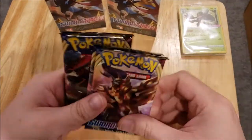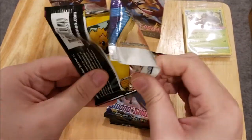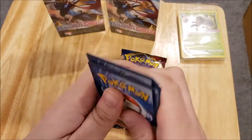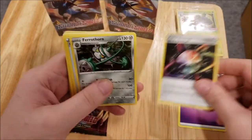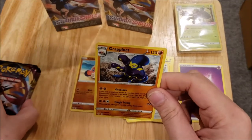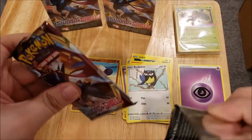We get four Sword and Shield packs per box, and these were about $20 a piece — so four packs, the promo, and some extras for $20. That's not bad. So there's a code card for you guys. We have an energy, an Aurora Energy, a Fairthorn, a Crushing Hammer, a Joltik, a Sandalette, a Clefopus, a Ghastly, a Grookey, a Reverse Foil Clefopus, and a Grappaloct — which I believe is a new rare that I need. I do need some rares in this set still, and some reverses, but mostly it's just the ultra rares and better that are needed.